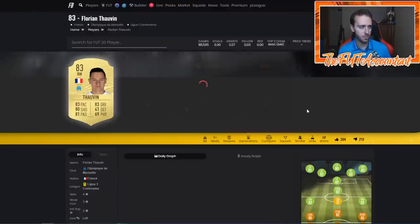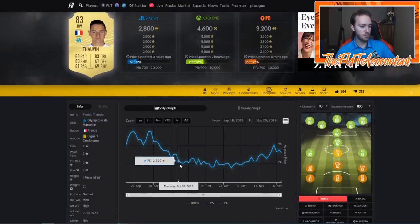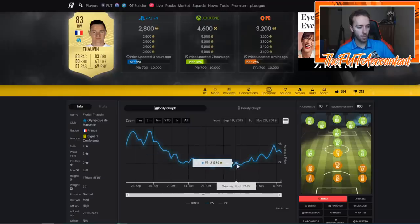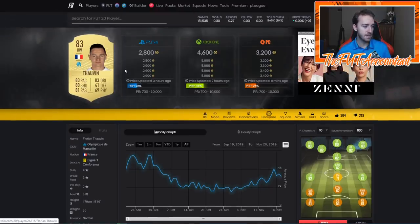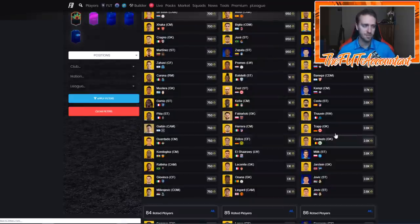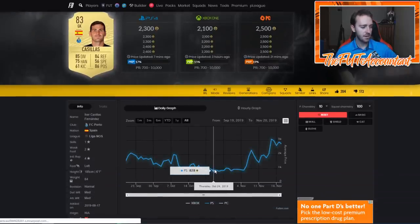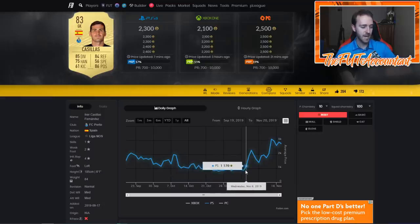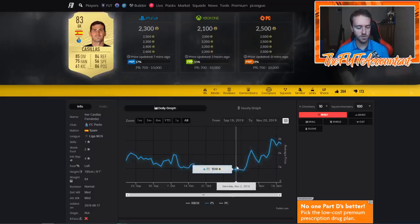Let's look at Thalvin — a card that a lot of people would probably invest in for Black Friday. You can see for the longest time this year, multiple weeks on end, 83 rated cards were down here at like 1.5 to 2,000 coins. And this card gets really good links and is decent in-game. Let's look at a super fodder card like Casillas — probably one of the cheapest 83s in the game. He's a goalkeeper. Down here like 800 coins, almost discard value. Look what happened in the past couple of weeks: shoots up to about 2K, comes back down, and then for the past week he's been right around 3,000 coins — now down a bit to 2.3K.